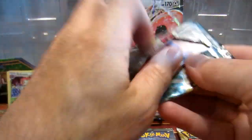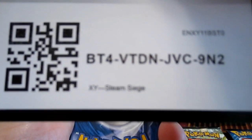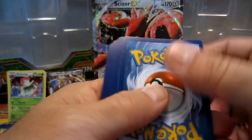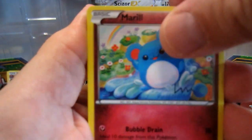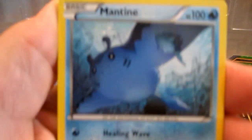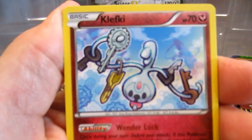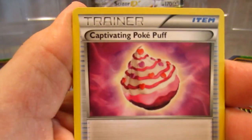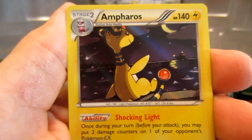We got another Steam Siege to open up here. Just throwing stuff all over the floor — I did not get the basket out. The battery's gonna die so I'm gonna have to switch it out soon. Cards include Drifloon, Merill, Sharpedo, Mandibuzz, Klinklang, Lampent, Klefki, Captivating Poképuff, Duosion, and Ampharos.